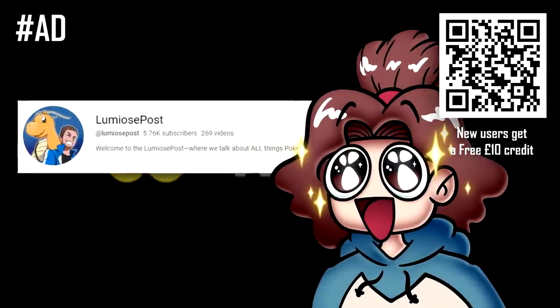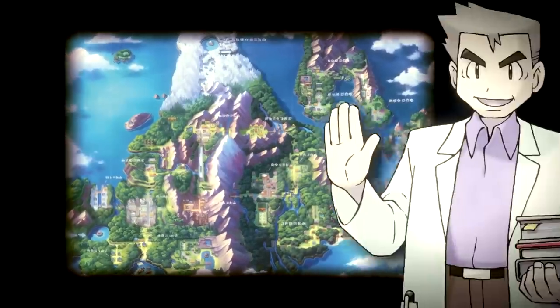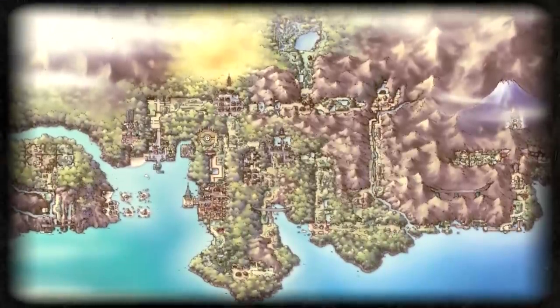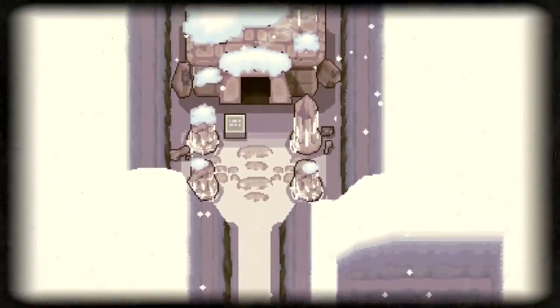Thank you to Lumiya's Post, who helped stitch this mystery about the giant face of Kitakami together. We recommend you check out their video on the connections between Hisui, Sinnoh, and Kitakami. To briefly summarize: we truly believe the area we're visiting in the Teal Mask is south of Sinnoh, which — from Professor Oak's Pal Park dialogue — is in the same country as Kanto, Johto, and Hoenn.